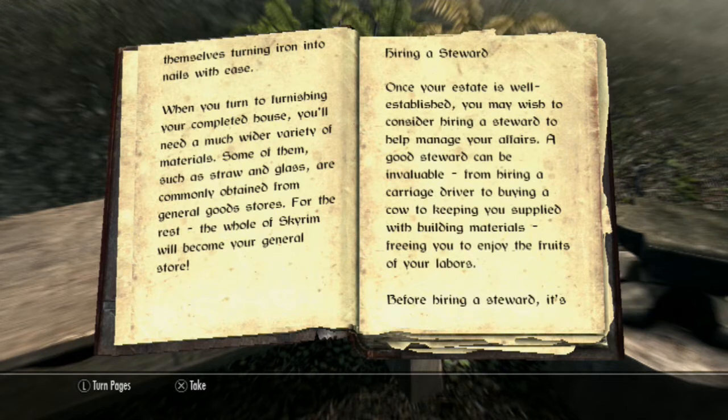When you turn to furnishing your completed house, you'll need a much wider variety of materials. Some of them, such as straw and glass, are commonly obtained from general goods stores. For the rest, the whole of Skyrim will cover your needs.